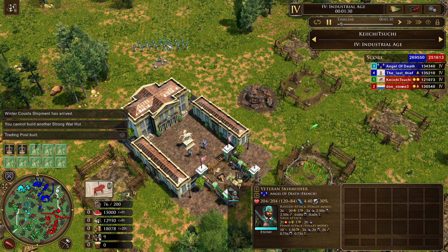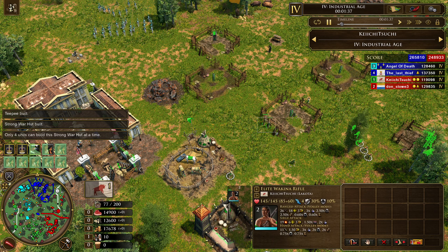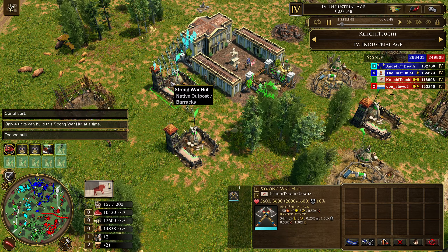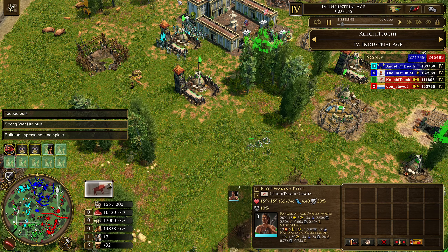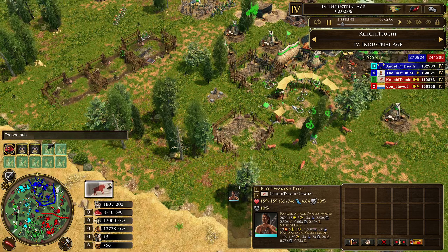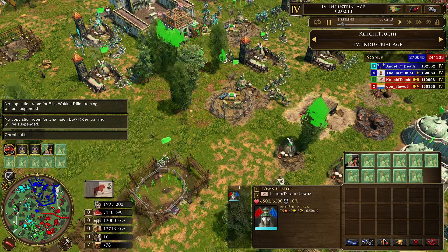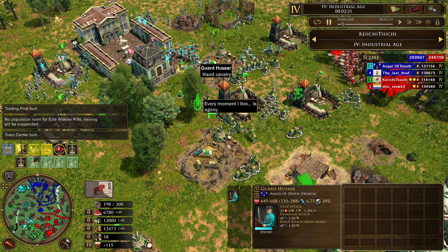We see France going for Voltiguiers and moving right towards the Lakota's construction area. The Wakina Rifles engage in what's considered Aggressive Policy, which basically lets all the War Hut units like the Wakina Rifles construct buildings — they can build War Huts, corrals, and teepees, which boost the HP and gather rate of nearby units. This gives the Lakota a way of building forward buildings without risking their economy. We also see Fertility Dance coming on to aid the four queues of villagers Lakota have going for them.